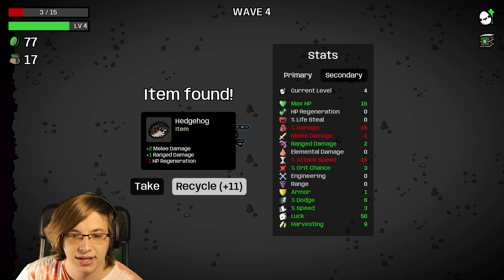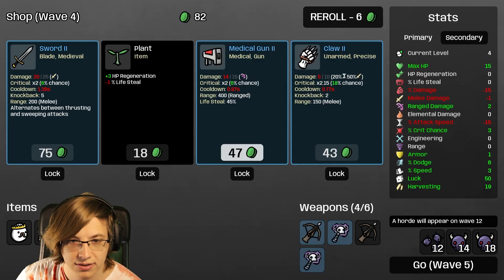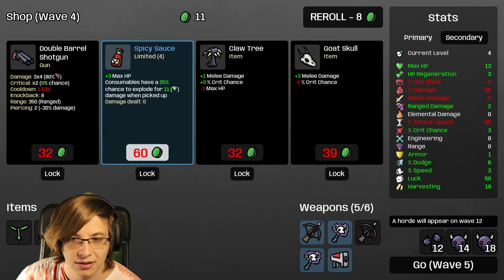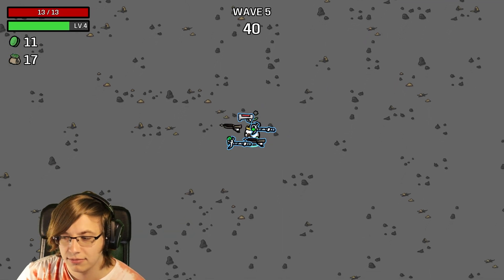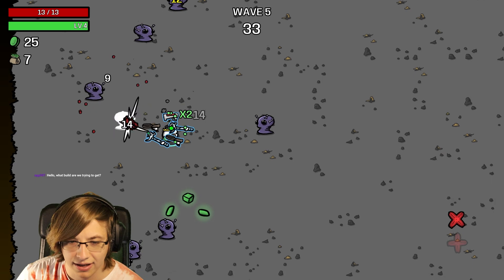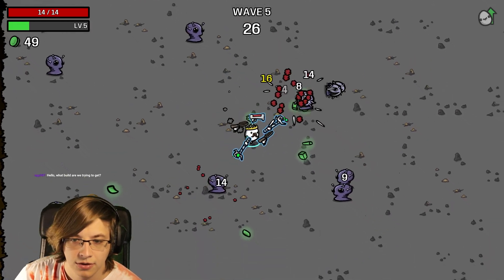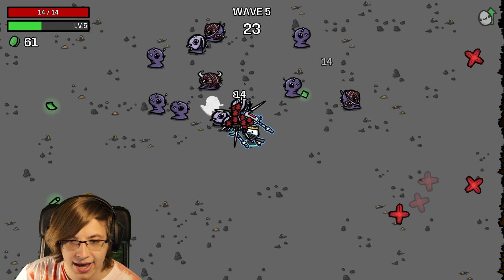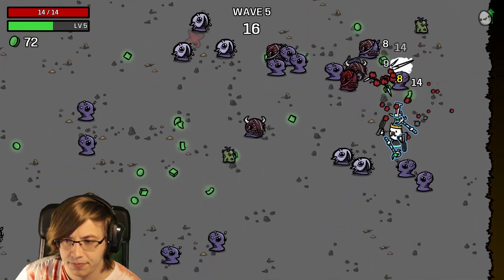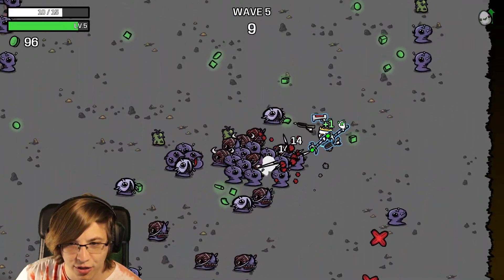A little range damage - less HP, no. I'll recycle that. Re-roll - 10 harvesting, perfect! I'll take a Medical Gun - just a tier two medical gun and some HP regeneration, so that helps our defense a lot. Still have a common though. We're just trying to do a range build with the King. The King gets nerfed if you have tier one weapons and gets stronger if you have legendary weapons - so we're trying to get through this rough early game to thrive in the end game.